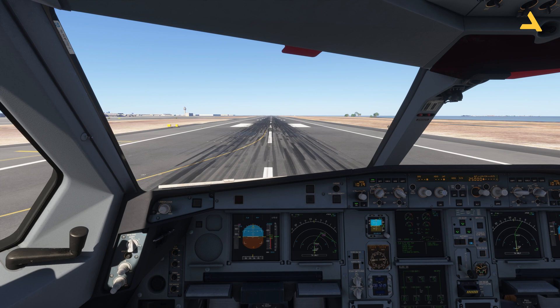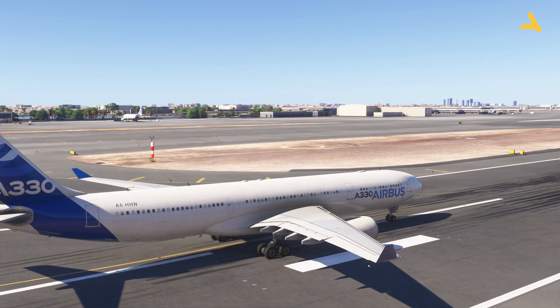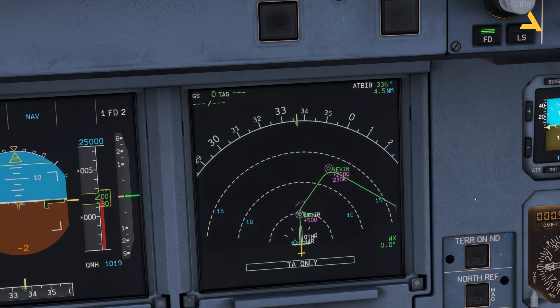Today I'm doing a short flight from Qatar to Dubai. I actually wanted to get the Qatar livery but the simulator crashes when selecting it, so I'm using the default one. It's a good plane, very similar to the Airbus A320neo — the controls are almost the same — but it's great for long-haul flights. I'll be taking off from runway 34 Right.